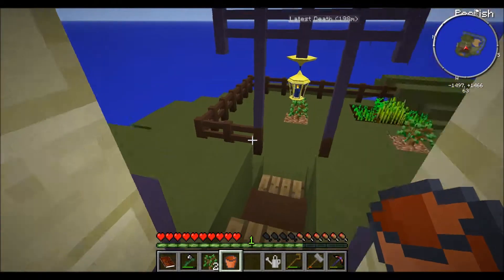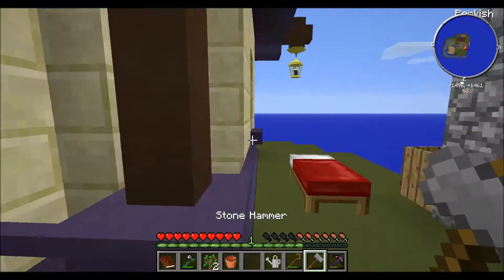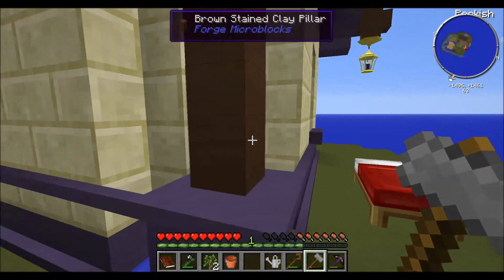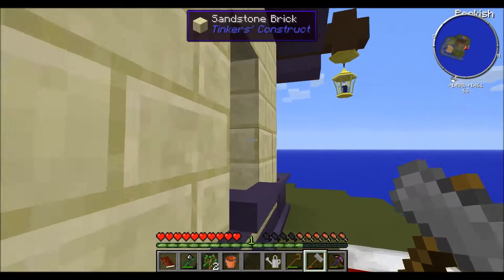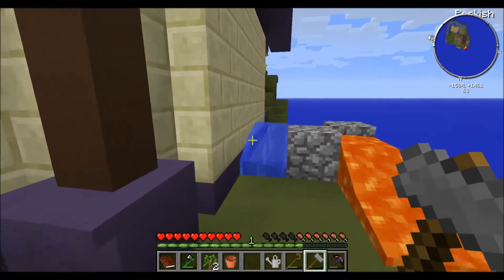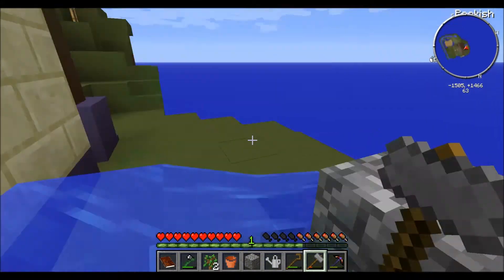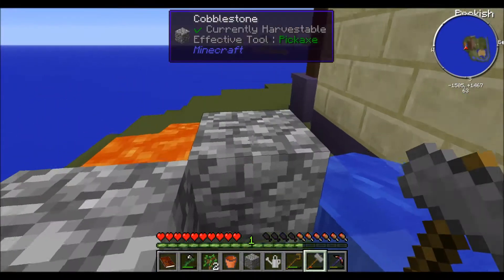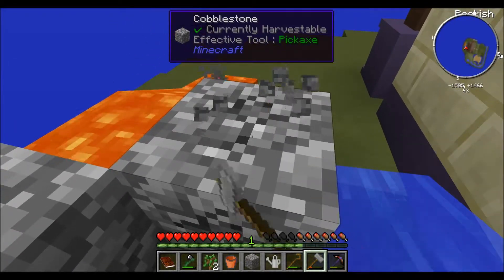We need five of these. That gives us 32 — I think we may need a little more than that but we'll go ahead and start them cooking. I know I need glass for at least one of the recipes. We have some limestone here that oddly didn't stack — that's kind of weird. We'll make up about eight more.